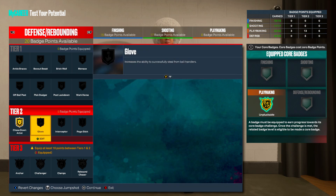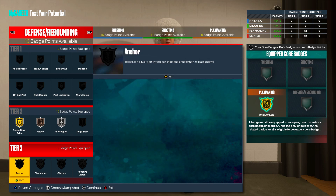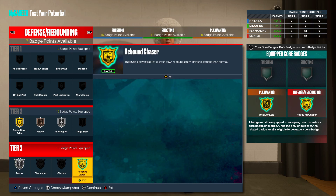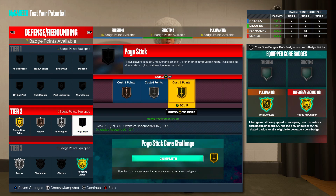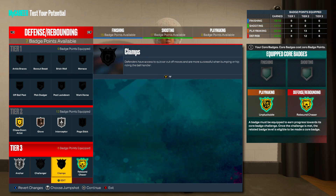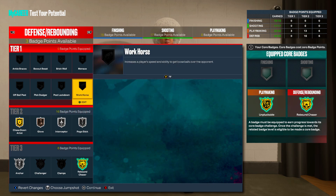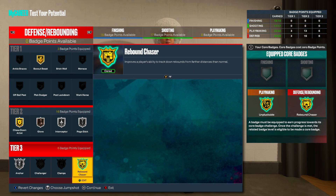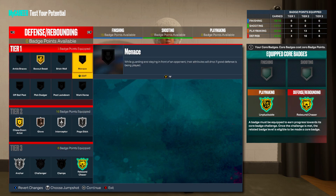Moving into the defensive and rebounding category where you have the most badges — 25 total. Throw Chase Down on Gold, Glove on Bronze, Interceptor on Silver. Core Rebound Chaser since it costs the most at seven badge points. Buy Anchor — you've still got seven badge points. Pogo wouldn't be a bad investment on Gold; actually put it on Silver, then get Box Out Beast on Gold. Brick Wall is there too depending on your lineup.